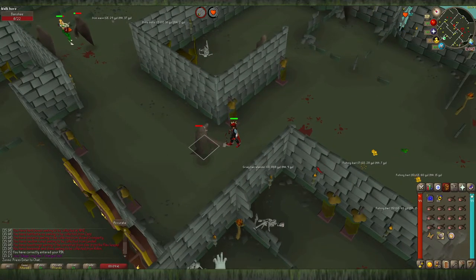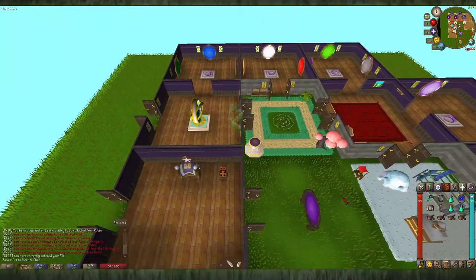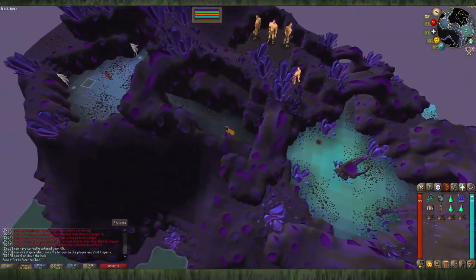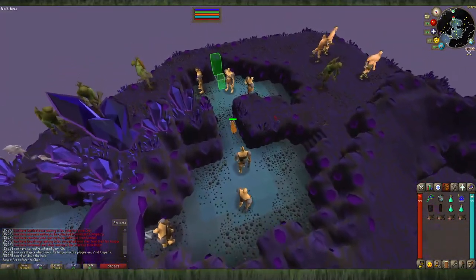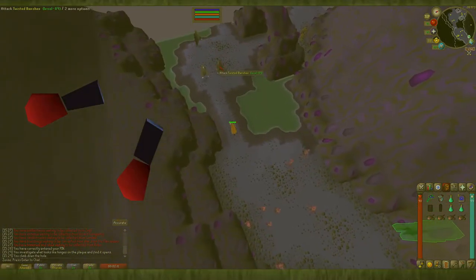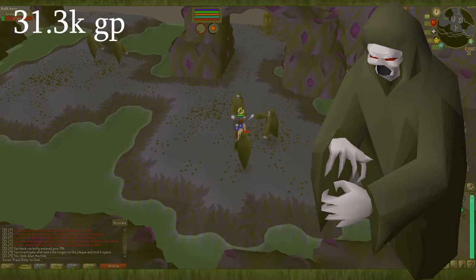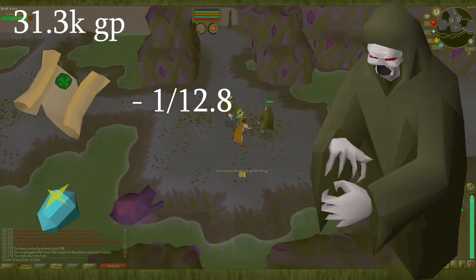You will kill these guys in exactly the same way as normal Banshees with the same gear, since you'll be on a Banshee task. If you're taking more damage, you can turn on protect from melee. If you're not using prayer potions, save your prayer points for when the superior spawns. These guys have the same drop table and rates as the normal Banshee, but being the superior creature they roll 3 times on the drop table — so the dark mystic gloves, for example, have a 3-in-512 chance rather than 1-in-512. The average kill is worth about 31.3k. They drop easy clues at a rate of 1 in 12.8, and they have a chance of dropping the eternal gem and the imbued heart at a rate of 1 in 1286.